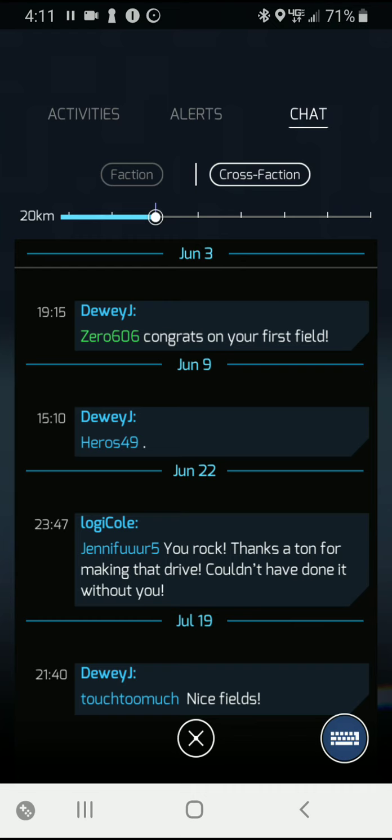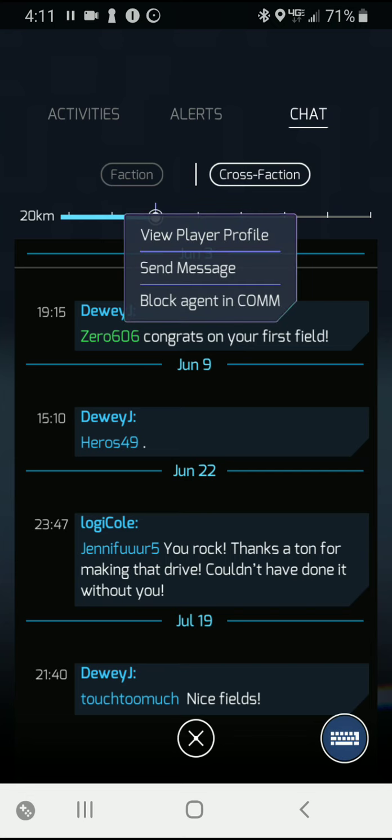Here I have an agent by the name of 0606, and I congratulated him on his first field. If I tap on that agent's name, I get a menu with a couple of options: I can block that agent in comms — so if someone's giving you a hard time, block them and you won't hear from them again, and you can unblock them later. I can also send a message to that agent, or view the player profile.